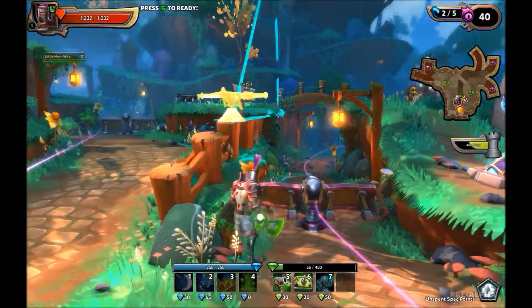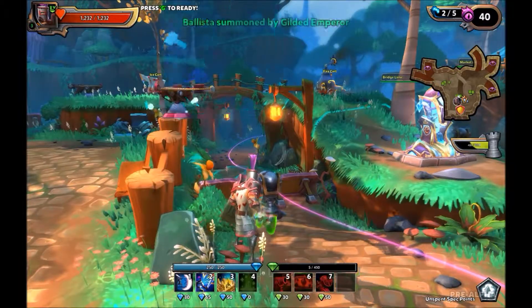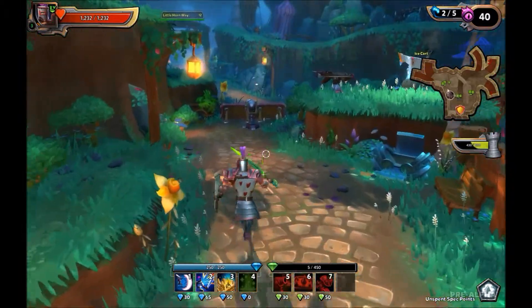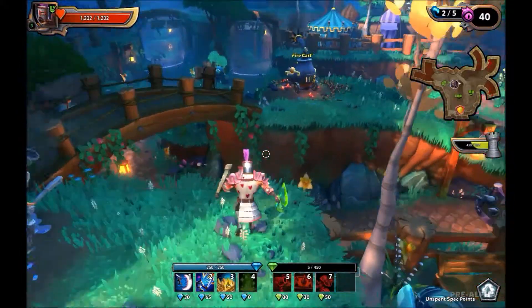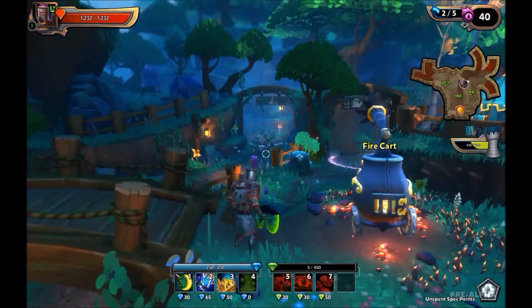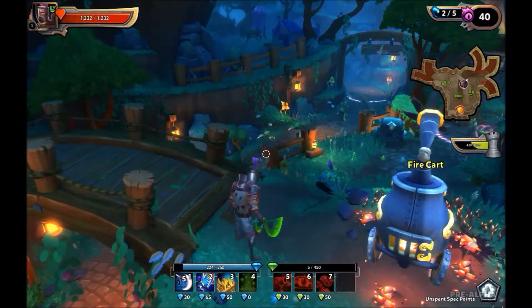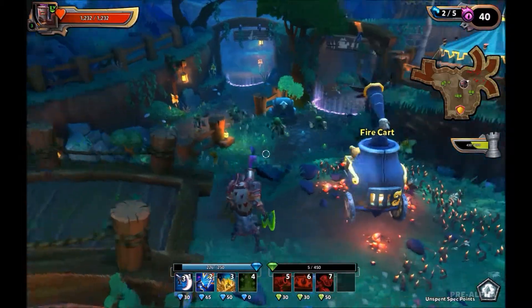As you can see, I'm using the lovely railing there. Pretty much got to use your environment in this game, just like in the first one. Look for those natural barrier points. And we've got a few more goblins on this one.